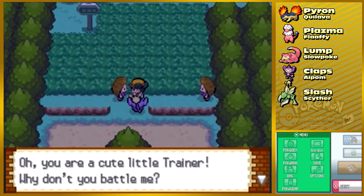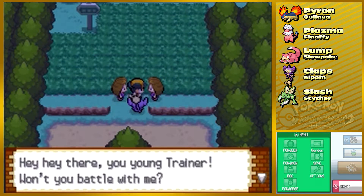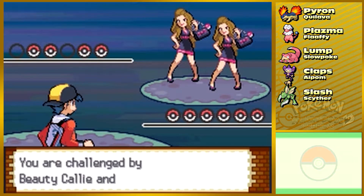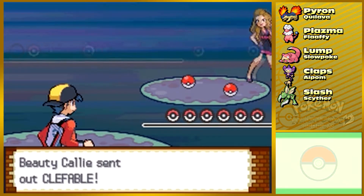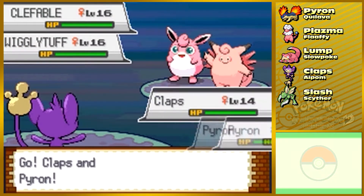Oh, you're a cute little trainer — don't you want to battle me, ma'am? I'm 10. Hey there young trainer, won't you battle with me? I don't know why I'm singing. Double the beauty! Okay — they've got Clefable and Wigglytuff.